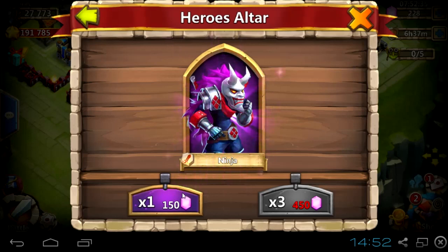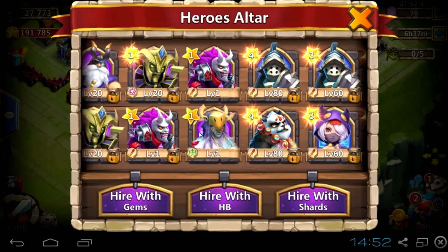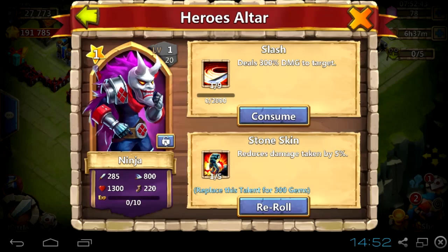Last roll — and that's not actually the last roll. But anyway, Executioner: nothing worth using even with a bad talent.